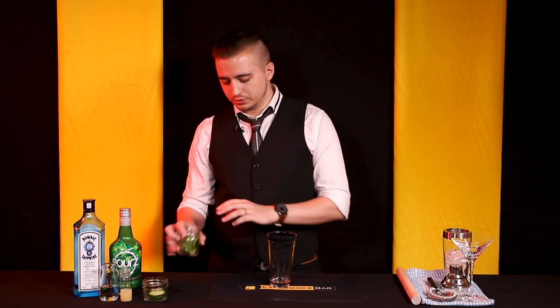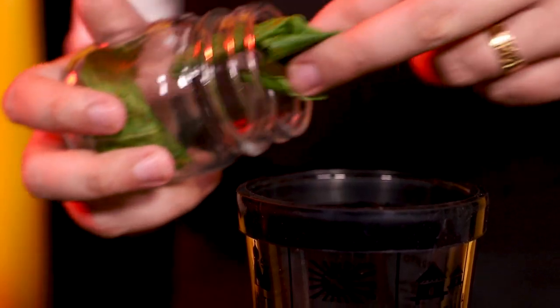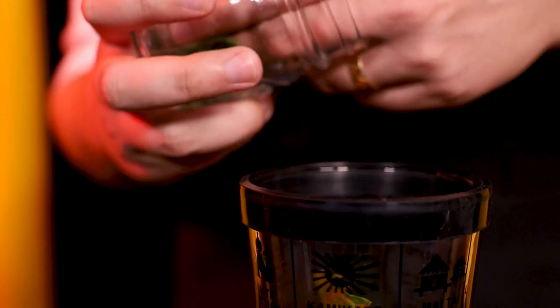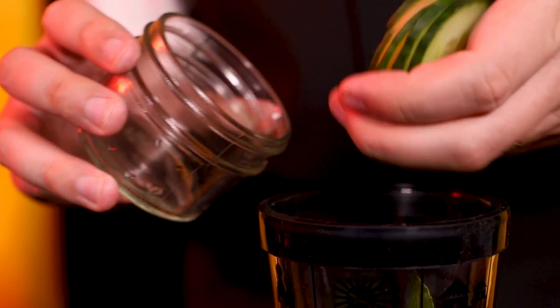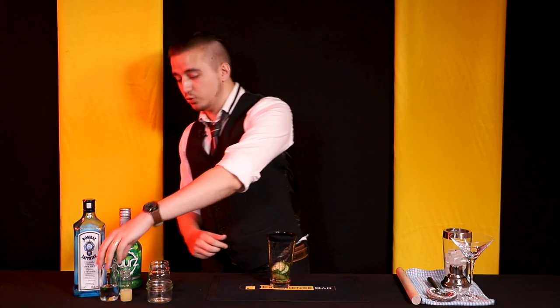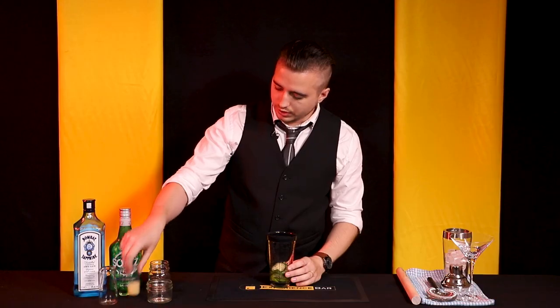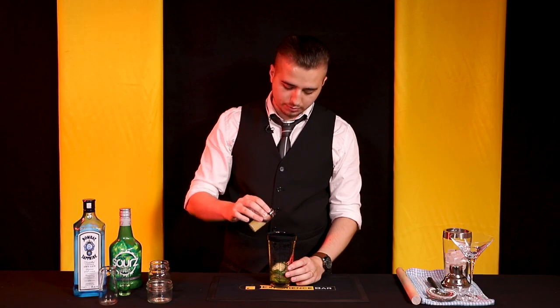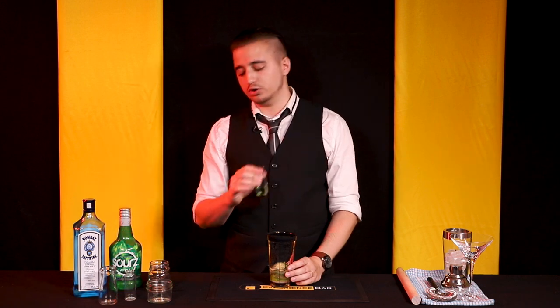To begin this drink we're going to need six to eight mint leaves — a handful will do, you don't have to necessarily count them out. We're going to follow that up with about three to four slices of cucumber, and two ounces of gin, half an ounce of lime juice.